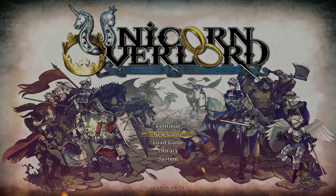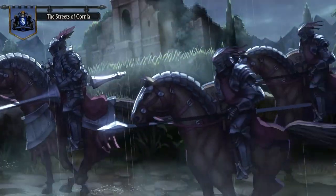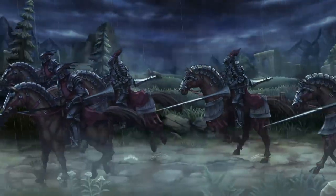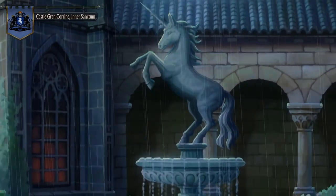Hello there friends, today we're taking a look at Unicorn Overlord, a tactical role-playing game developed by Vanillaware and available on the PlayStation 5, PlayStation 4, Xbox Series X and S, and the Nintendo Switch. I'm currently just over 26 hours into my playthrough and I want to take this time to record my initial impressions and give you a relatively spoiler-free look at this latest addition to Vanillaware's catalog.